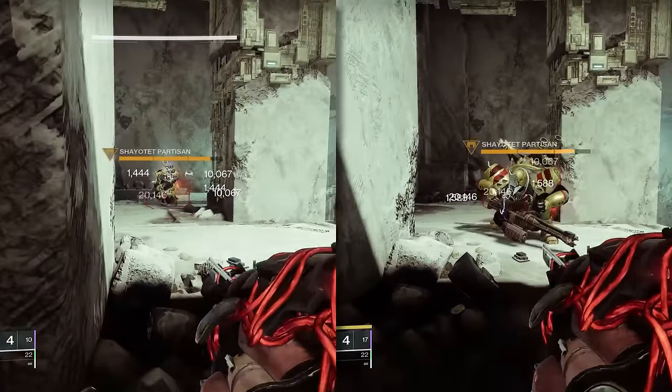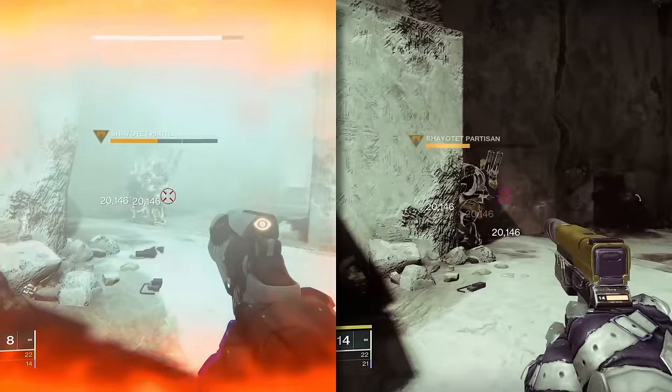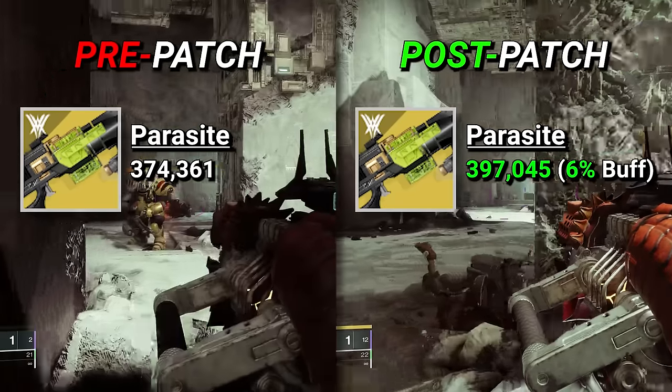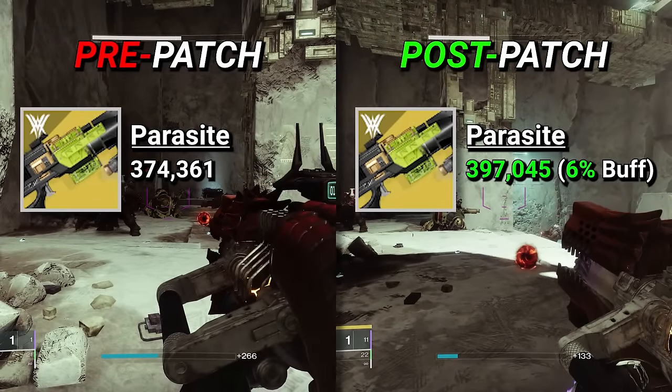Exotic heavy grenade launchers also received the damage buffs, which I can imagine for any Anarchy double slug lovers out there is great news — and especially for Parasite, having an overall 6% damage increase for the strongest burst weapon option already is quite fantastic.